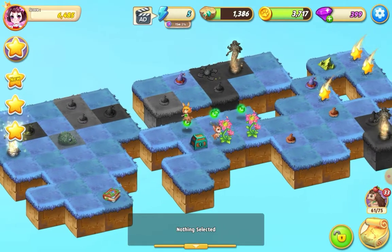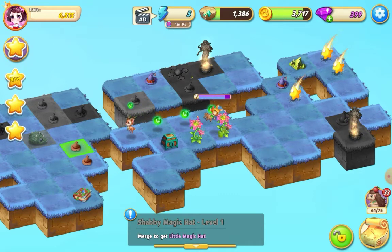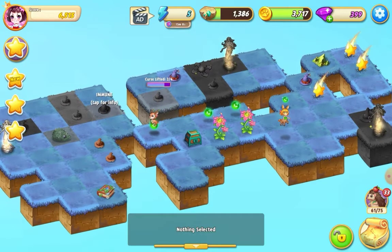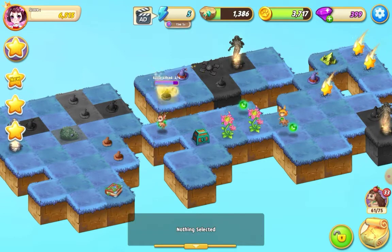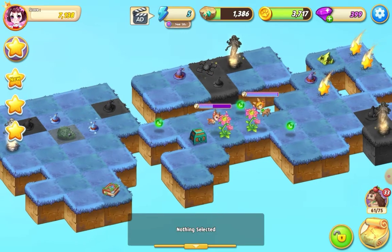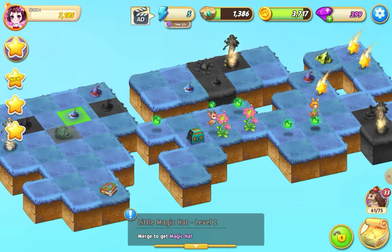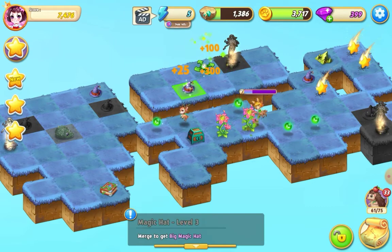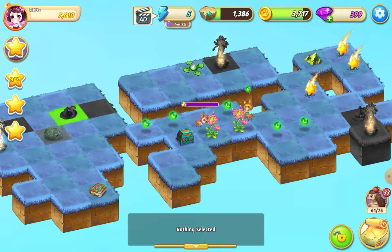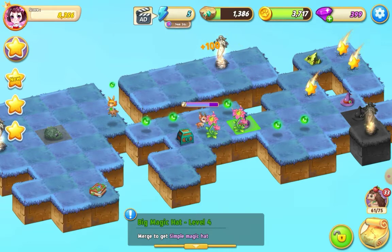So now we need some essence. Bring these over ready to merge. Now I can do a five merge there and that will save a little bit of essence. So it's a three merge — put these up there ready — three merge with the little magic hat. And now we've got a five merge with these magic hats level three.